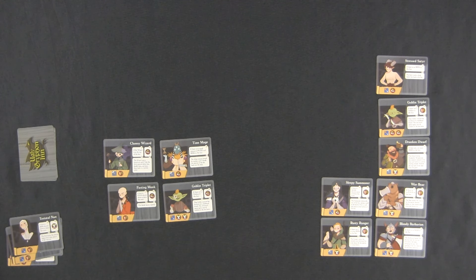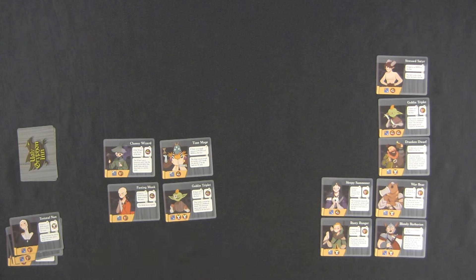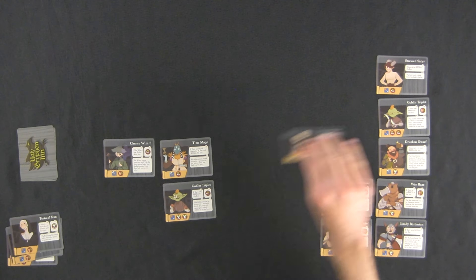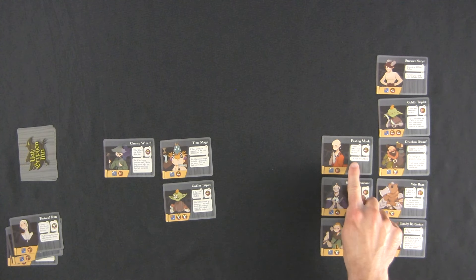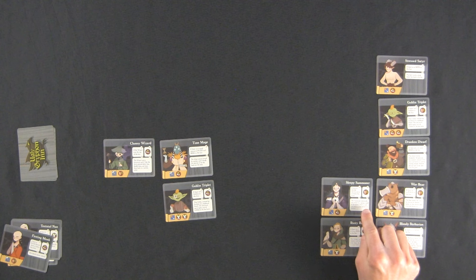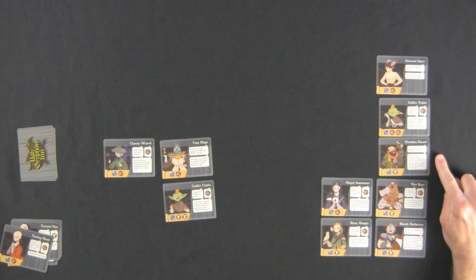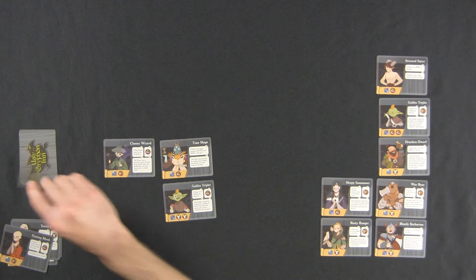The Fasting Monk - we have noise, noise, smell, fight, fight. I'm noticing this Goblin has two smells, this one has two fights, and the third Goblin Triplet will have two noise - that's going to mess stuff up. I need to get them out of here. Let's do the Fasting Monk even though I know he won't last. The Monk is irked if there's food directly above or below, and there is - so the Monk leaves quietly. Sleepy Summoner - noise directly above or below? No. Three or more beer at the bar? No. No beer at the inn? There is beer. Three goblins? No. Four or more beer at the inn? No. No food? Definitely not. No beer at the bar? Still beer.